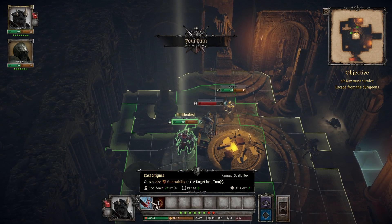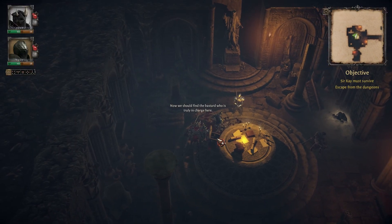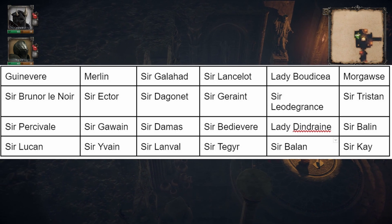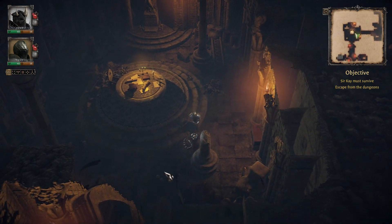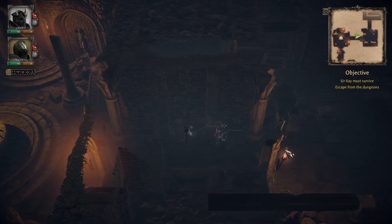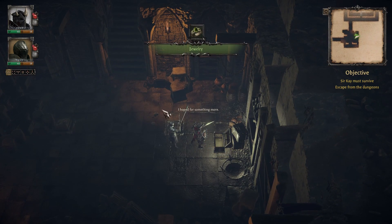There are 30-plus possible party members, all of whom are taken directly from Arthurian legend. Many of these names will be recognizable to anyone familiar with the Knights of the Round Table. These party members all have their own personalities and, more importantly, their own sense of morality. There is a complicated system of morality in the game that determines who you are able to recruit and which party members will stay loyal to you.